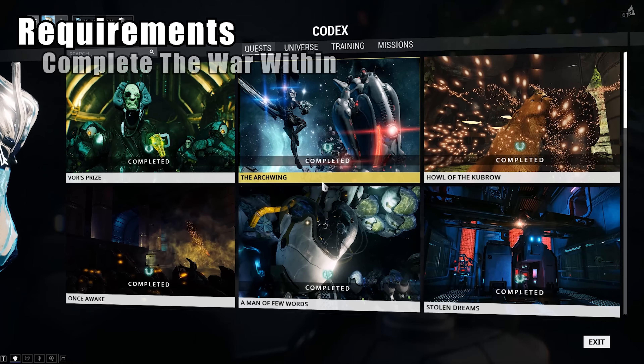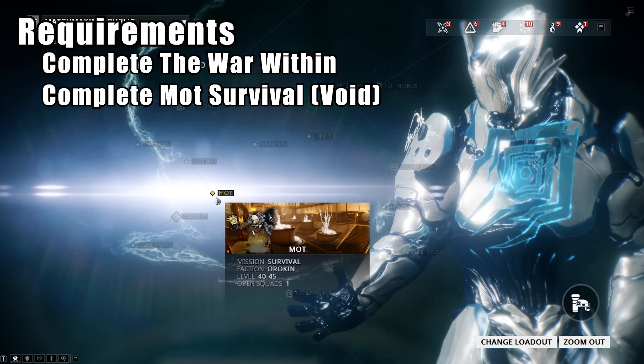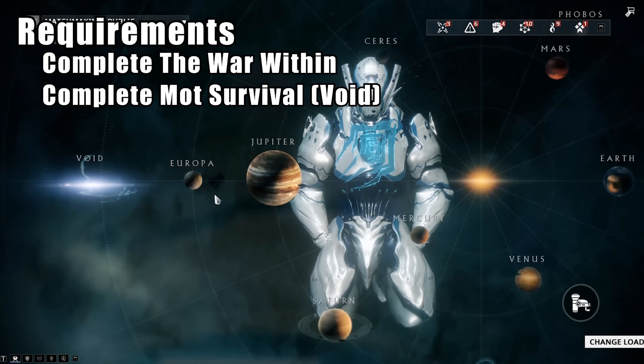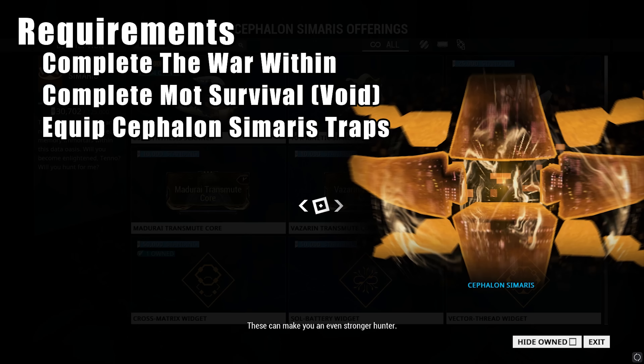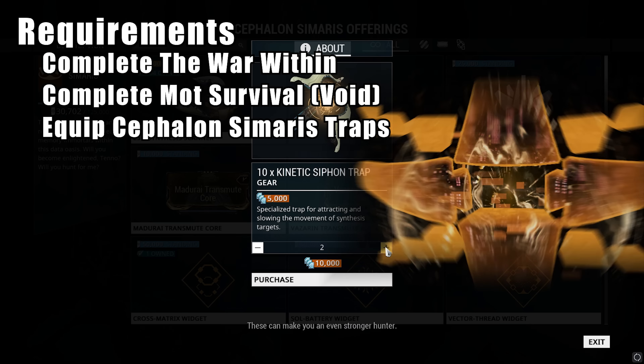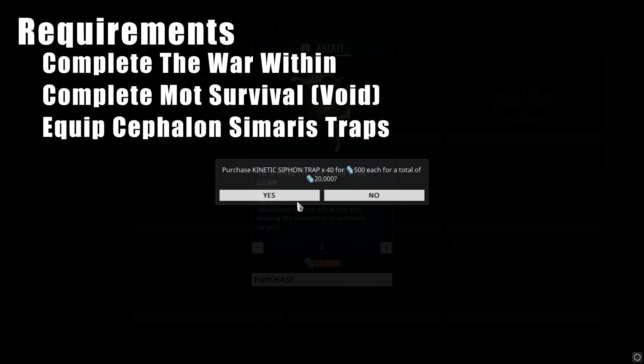First up, you need to have completed both the War Within and the Void Survival Mission Mot at least once. Good news for console squad is this will be a popular public mission to run, as other people are going to be dashing to get it for the quest access as well, so you should be good as long as you don't delay too long. Lastly, you'll need a few of Cephalon Simaris's Kinetic Siphon Traps equipped to your item wheel. You can probably get by with 10, but I'd bring 20 just in case.